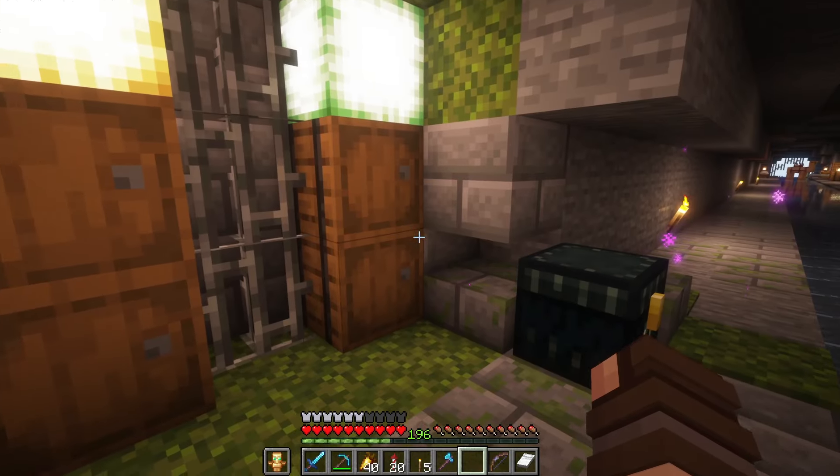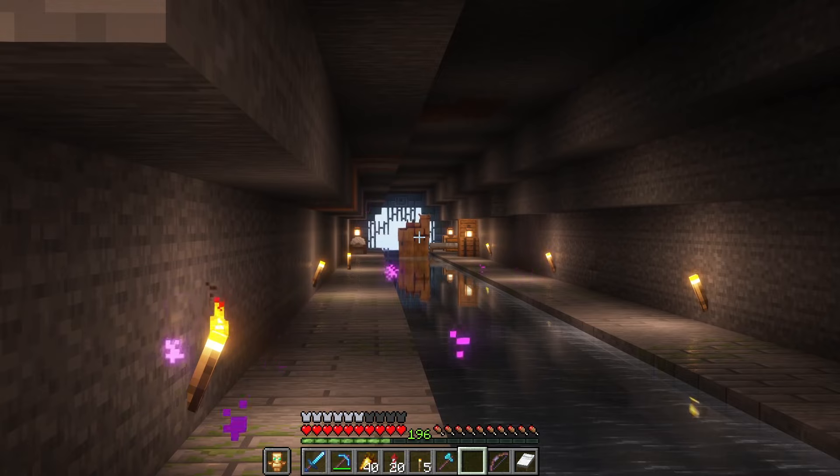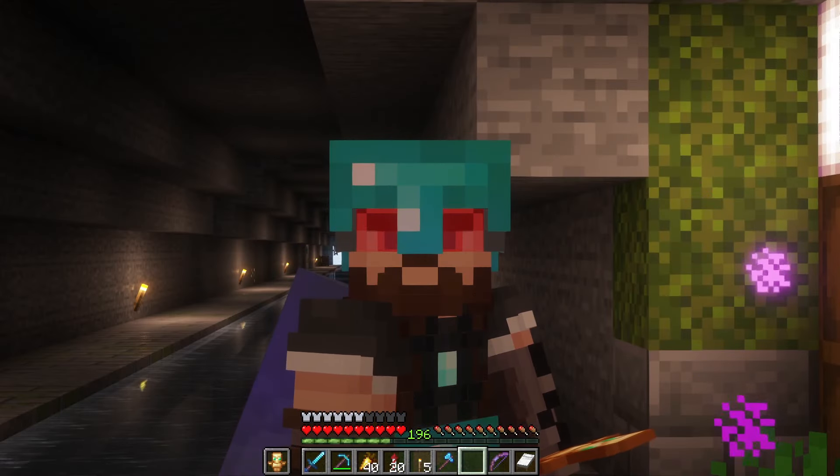So what am I going to do with all these frog lights aside from use them? Why, open a shop in the sewer of course. We have the Forbidden Frog Lights - this is where we sell our frog lights and we're making some pretty good diamonds off of these. I gotta go refill this. There's a camel in the sewer. That's not strange. That's a normal thing in the sewer.